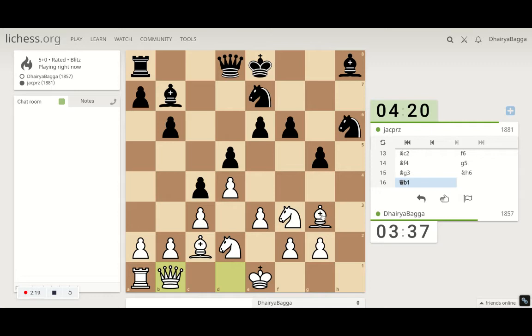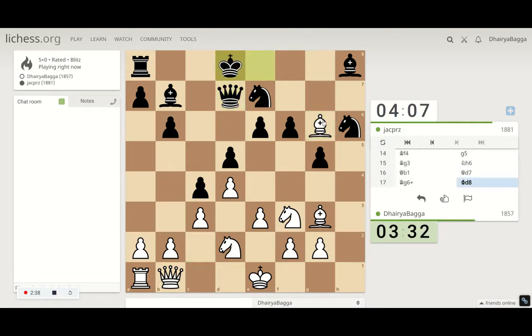He keeps pushing the pawn forward. Now I can get my queen in — yeah, definitely. He pushes the pawn forward, I can take on the pawn with the knight. G5 will be hanging. He opened up his kingside too early — let's give a check.